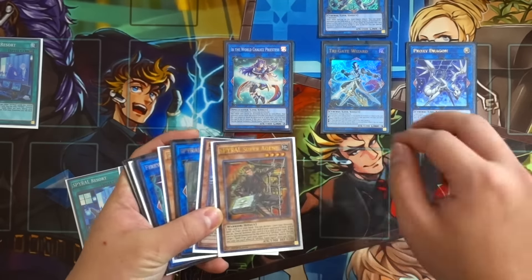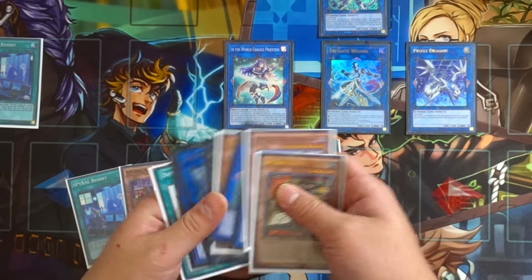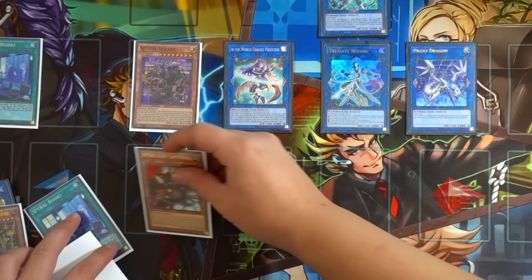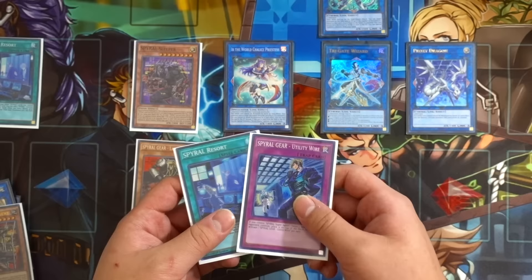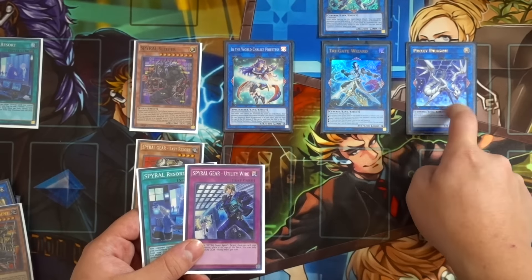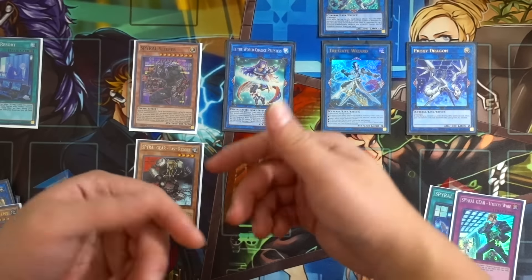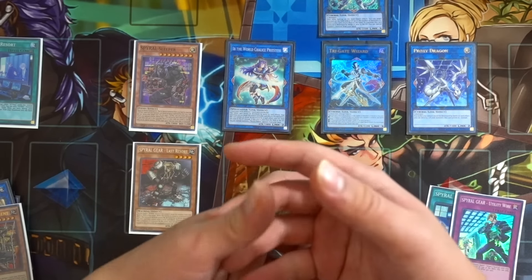Use Firewall Dragon's effect to bounce Last Resort from graveyard back to hand. Then banish three Spyral cards from the graveyard to summon Spyral Sleeper. Equip Resort to the Sleeper. You also have a card from Princess Sprite's mill in hand and Utility Wire set for the following turn. Your final board is: Trigate Wizard with three co-linked cards that can negate anything like a Solemn Judgment, Spyral Sleeper equipped with Resort that can destroy two cards, and Firewall Dragon - an absolutely unbreakable board from just Resort and Double Summon.